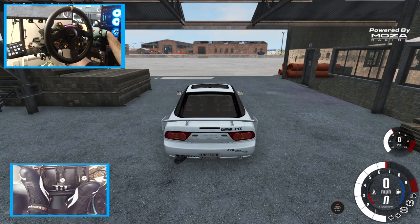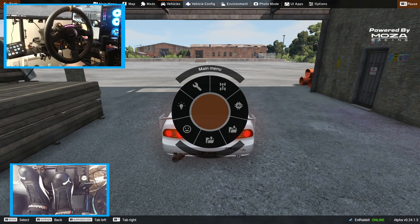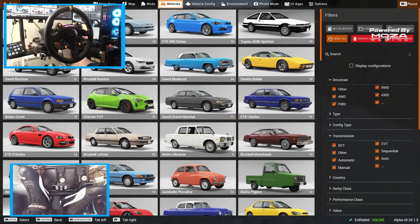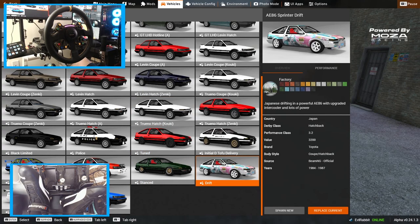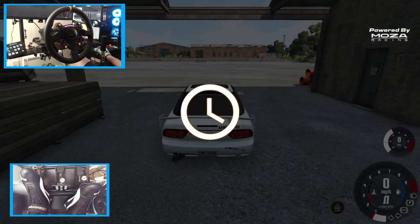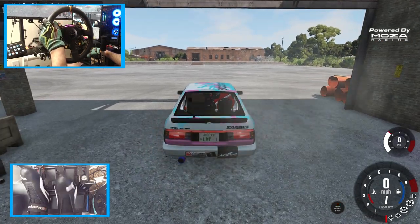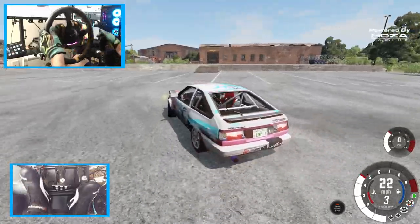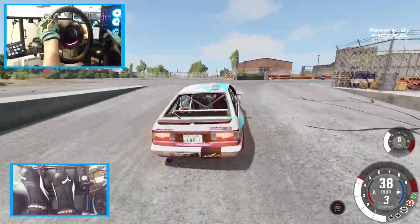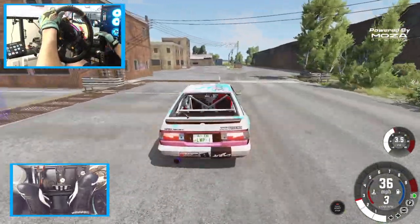I don't think this car actually works for drifting anymore — we've got broken tires. So what kind of cars do we actually have here? We could do the Corolla, do the drift version of the Corolla. We're gonna do the drift version of the Corolla if it actually loads in. I don't remember if my game had issues loading this car in last time — I think that's probably why I don't use it. There we go — we got the drift Corolla out, let's see what we can do.